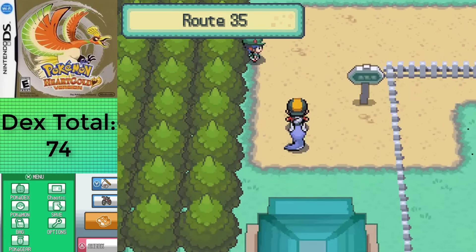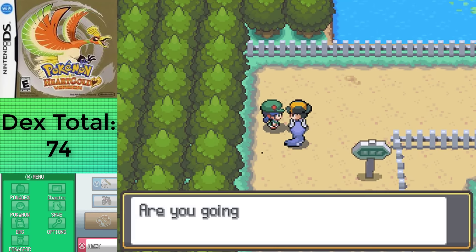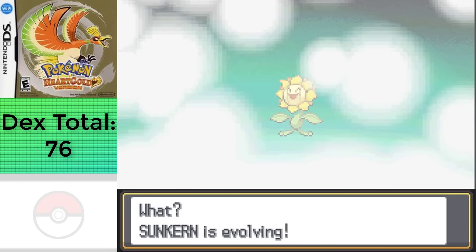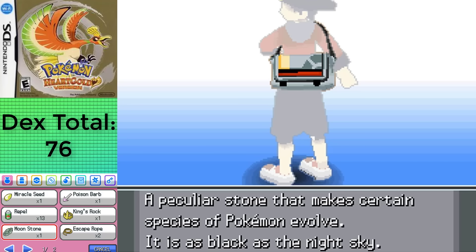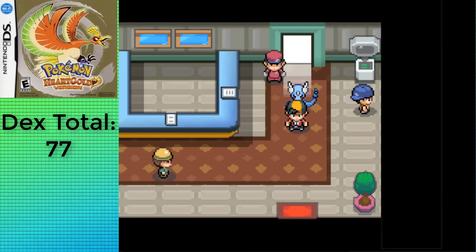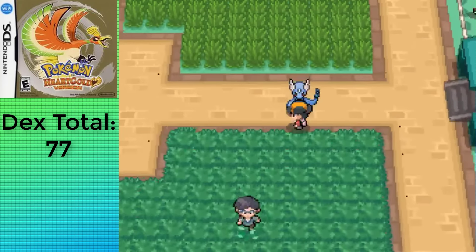I finally got to Route 35, which has three important encounters, but I'm skipping those for now since I want to take out the trainers here and in the National Park, where I made sure to grab a Sunkern, evolving it into Sunflora with the other Sun Stone I got in the last section. I was super close to evolving Dratini during this part, so I went ahead and did some grinding in the National Park to evolve before doing the bug-catching contest. This is held every Tuesday, Thursday, and Saturday, and there's a ton of exclusive bug Pokemon that aren't found here normally. Since I'm playing HeartGold, I need Venonat, the Weedle line, Scyther, and Pinsir.